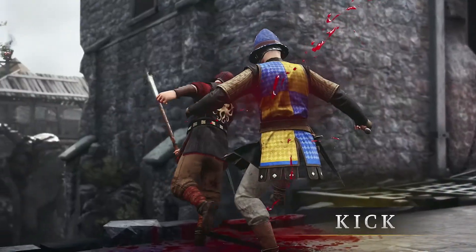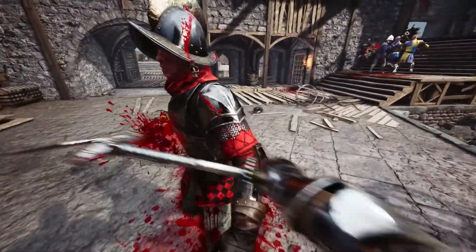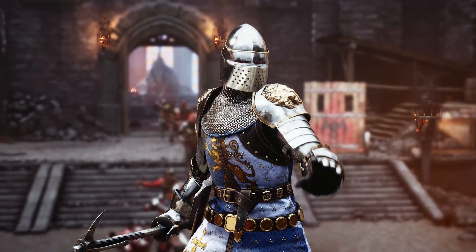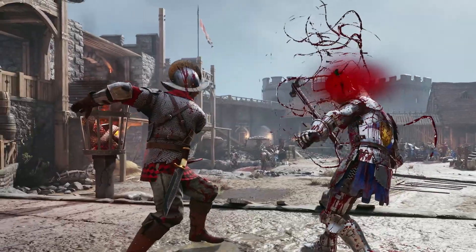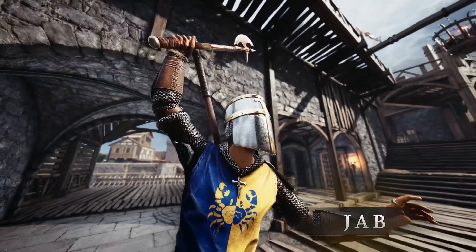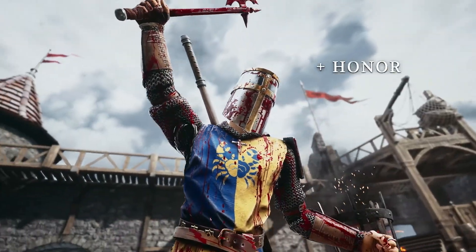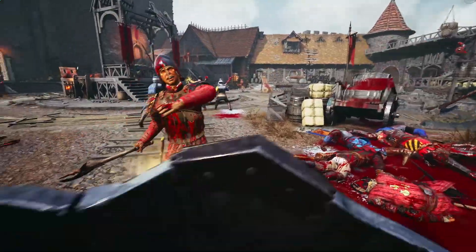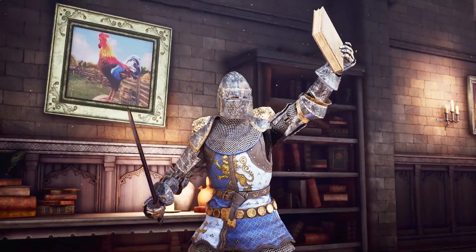Kicks are good against parries. If you see an opponent parrying you, you can throw a kick and break their block, opening them up for a free follow-up strike. However, kicks do not interrupt attacks, so try not to get punished. Jabs can be used as a quick short-range strike to gain back initiative after taking a hit, but they can't break a parry.